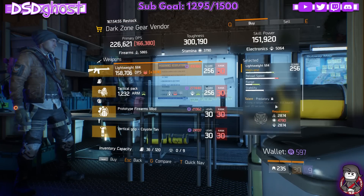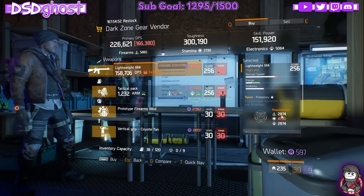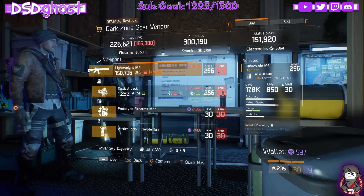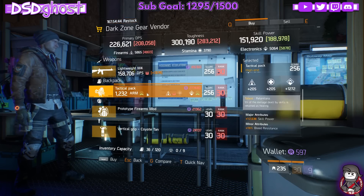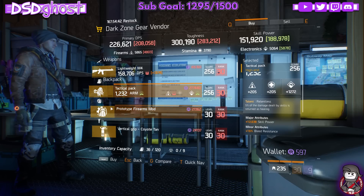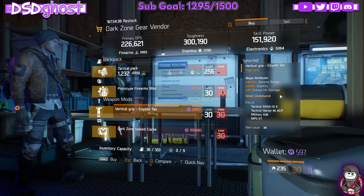Dark Zone Gear Vendor. Light M4 with Predatory, Focused, and Brutal. This is not bad for PVE. If you're looking for a lightweight for PVE, you can pick this one up with Predatory, Focused, and Brutal. Relentless Backpack - not a fan. All Resistance - garbage. And that's also garbage.